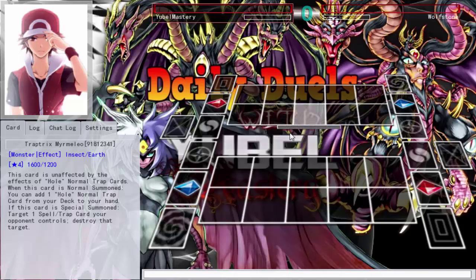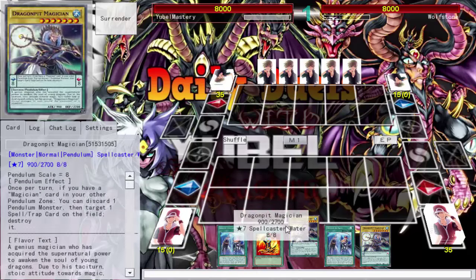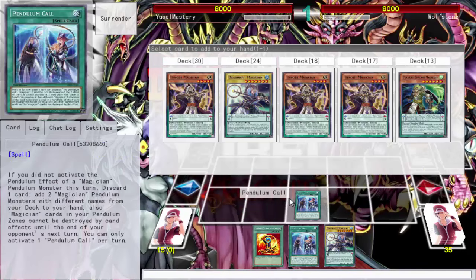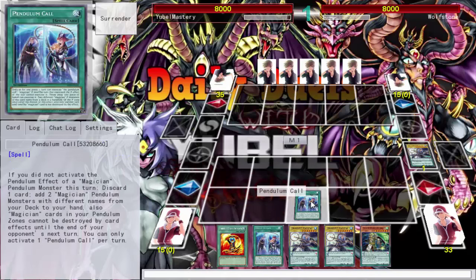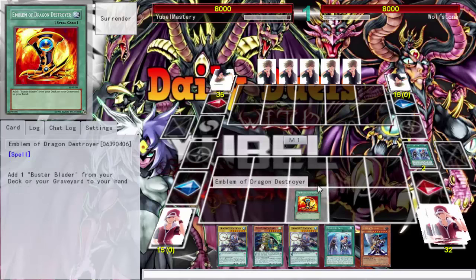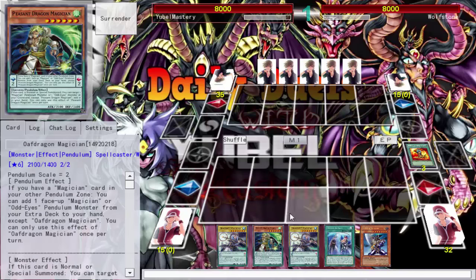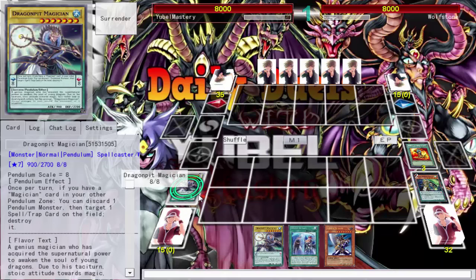I'll go first since this deck likes to set up. This hand is pretty good. I'll do Pendulum Call and pitch one of these guys, get Dragon Pit. I should have gotten Insight since I already have Dragon Pit. Where are my Level 1 tuners? I run so many in this deck. I need to keep Buster Blader at three — I dropped to two but I always need Buster Blader. No doubt about that.